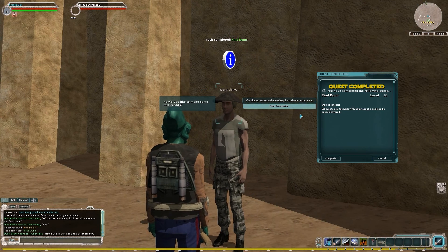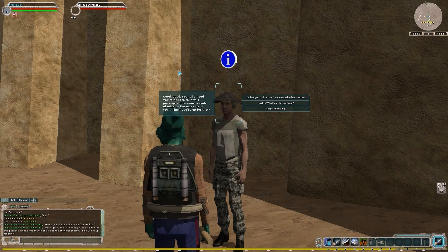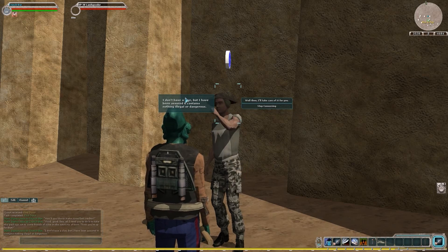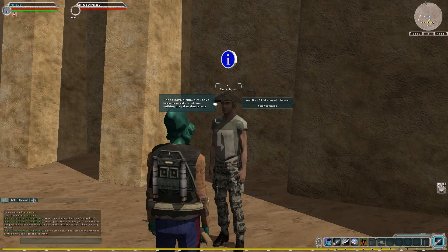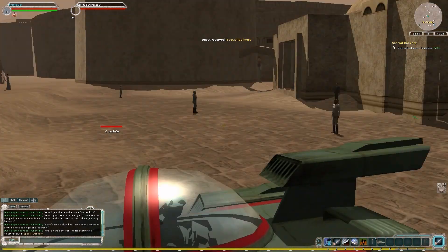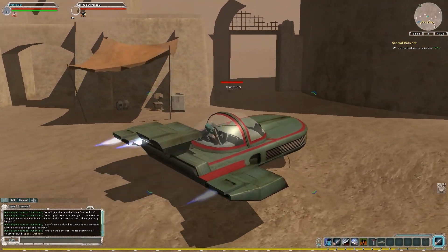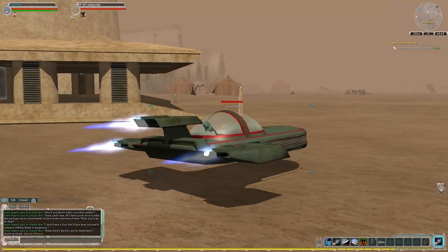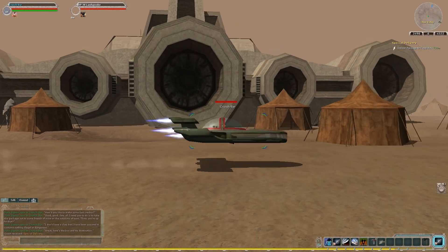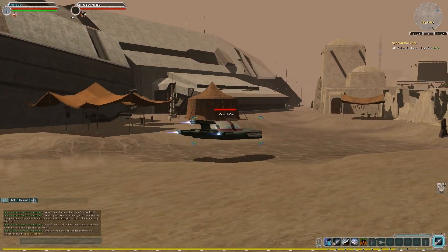How'd you like to make some fast credits? I'm always interested in credits — fast, slow, or otherwise. See, all I need is to take this package out to some friends of mine on the outskirts of town. Think you're up for that? Maybe. What's in the package? I don't have a clue, but I have been assured it contains nothing illegal or dangerous. Well then, I'll take care of that for you. Here's the box and its destination. Oh, by the way, there's a sandstorm going on. I have no idea why these missions are relevant — I'm just doing them. Alright, scoot around town. By the way, here's the Lucky Despot — it's a ship that crashed and they converted it into a cantina. That's pretty cool. Continue scootin' on around Mos Eisley to deliver this package.